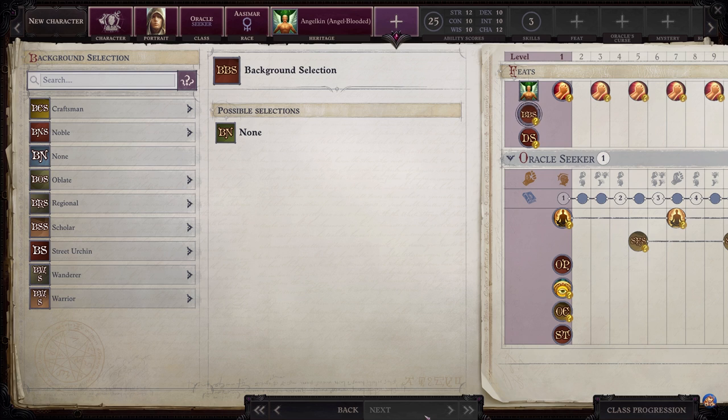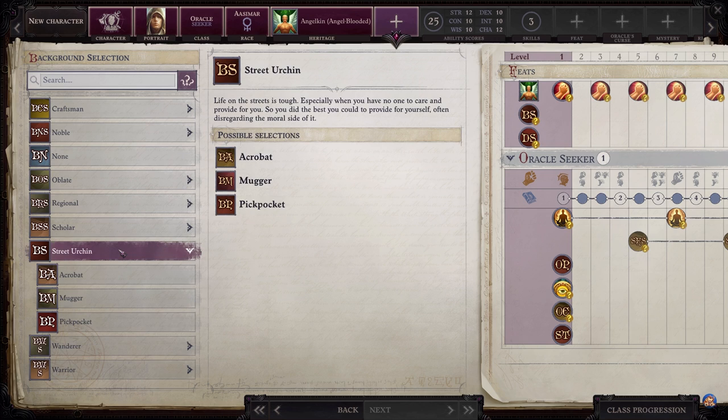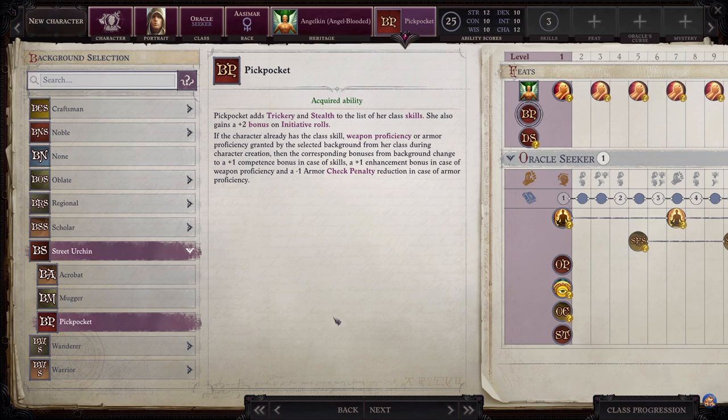For your background selection, go to the Street Urchin category and pick the Pickpocket background. This adds Trickery and Stealth to your class skills and also gives a +2 bonus on your initiative rolls.